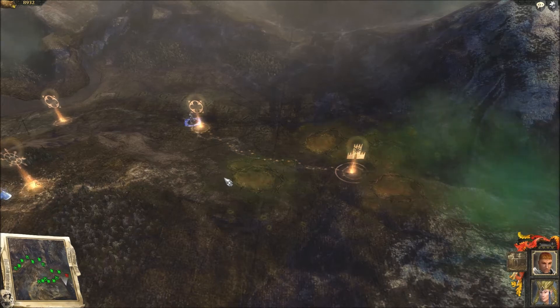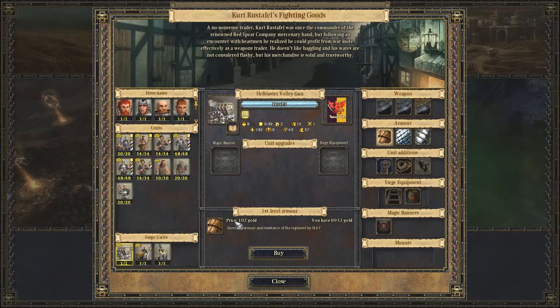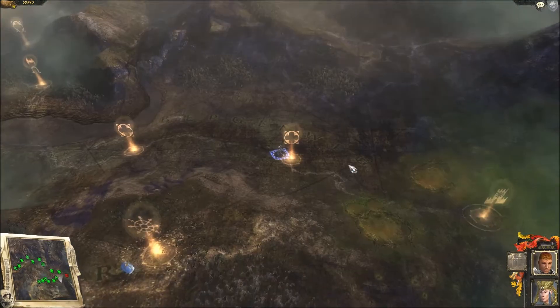Hello and welcome back to Let's Play Warhammer: Mark of Chaos with me, Greyhunter. We're about to attack the Fortress of Decay, but first we'll require some reinforcements, I think. Let's see how many men we're allowed to take first, then we'll decide what we need.